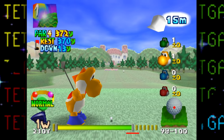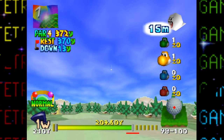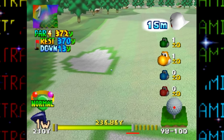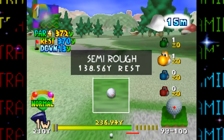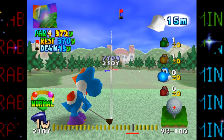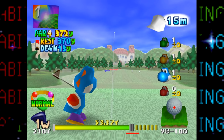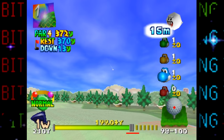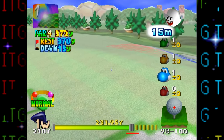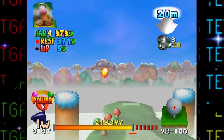Next are two supposedly unused hidden intro results tracks. I scoured the internet but couldn't find any information on how to access these in the game, so I'll deem them unused. These songs are listed in the game's soundtrack as 'Hidden Intro Results 1' and '2.' The first is a really groovy remix of the classic Super Mario Bros. theme, and the second is another boppin' tune.